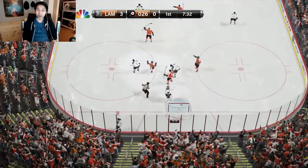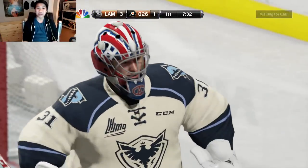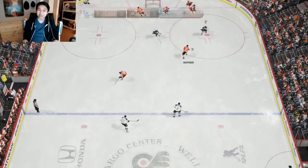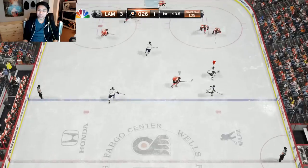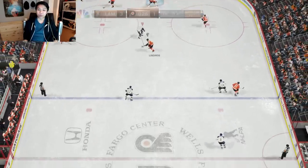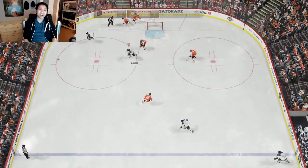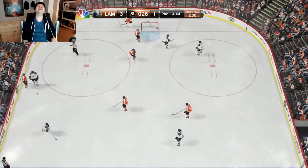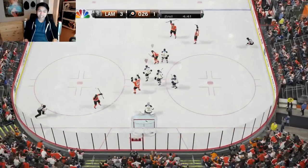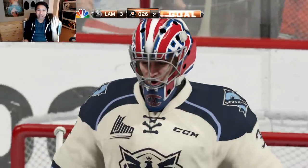He scores one for himself — I think that was Jeff Skinner from Valtteri Filippula, making it three to one. James Neal gets a nice saucer pass but just can't score. Second chance — pass to the defenseman, Shattenkirk almost scores. Beautiful passing but then oh no, it's a goalie interference call.